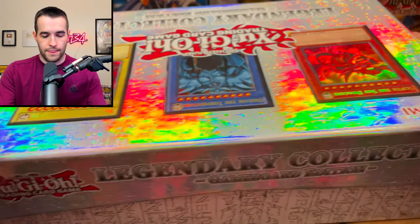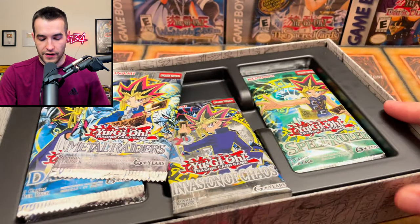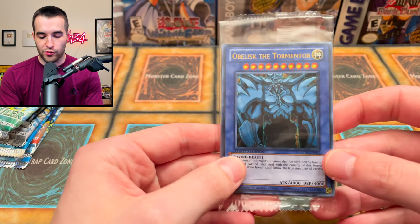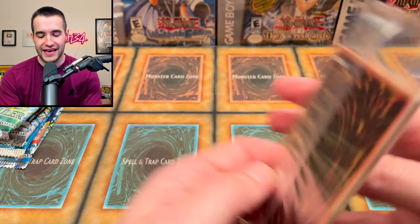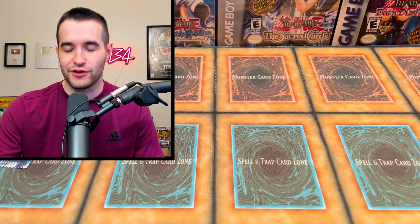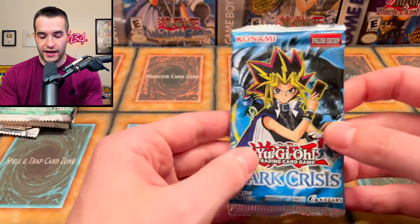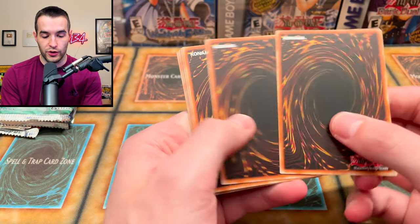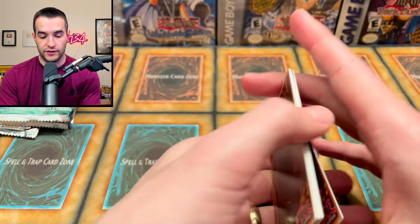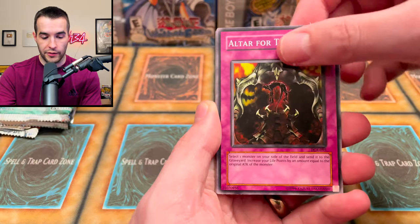50% of you guys are not subscribed to the channel according to the graph, so go ahead and click that subscribe button. Inside the original Legendary Collection we get six packs plus a pack of promos — every card in the mystery greater box comes from this promo pack, so that's not exactly the best mystery box. There's one extra pack compared to Joey's World — they're gonna need all the help they can get.